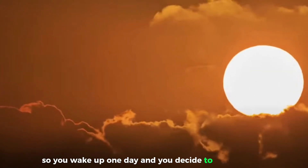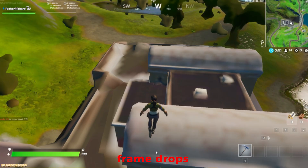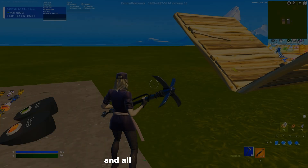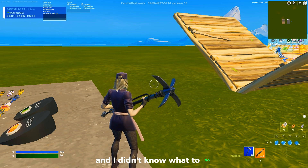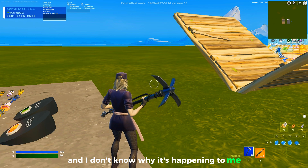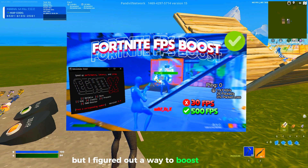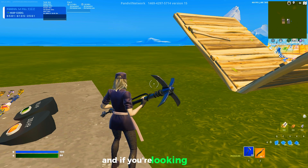So you wake up one day and you decide to play Fortnite, you hop onto the game and you're met with frame drops, pink spikes, packet loss and all these messy stuff. That happened to me a while ago and I didn't know what to do because I have a pretty good PC and I don't know why it's happening. But I figured out a way to boost your FPS incredibly fast and if you're looking for it, you're at the right video. Hope you guys enjoy.